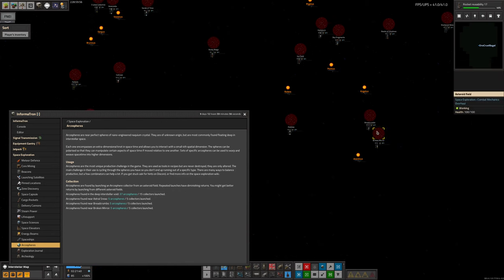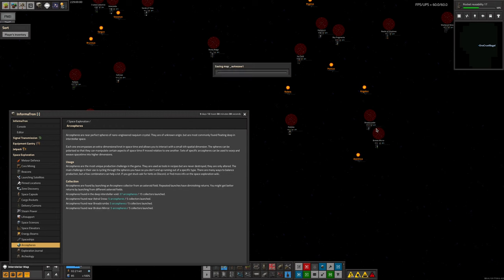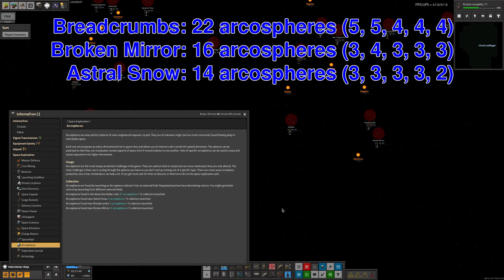Mike came out to Breadcrumbs, Broken Mirror, and Astral Snow. His first launch got him five Archa Spheres each for the first two, then four for each of the next three - a diminishing return. You start off getting something like four Archa Spheres per launch from the deep interstellar void, but that quickly drops off. By his 15th launch he only got one from the void. You also get ones from the pools for each individual asteroid field - typically one each for the first five or so, then it drops off as well.